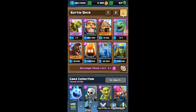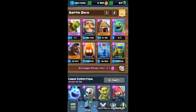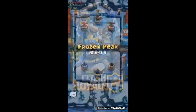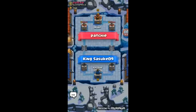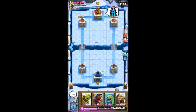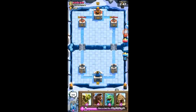This deck gets so crazy in double elixir time, especially if my opponent doesn't have arrows or cheap splash damage troops. Today in this video we'll be trying to get the one last crown needed to open the crown chest. Let's go — hopefully we'll get a legendary card.